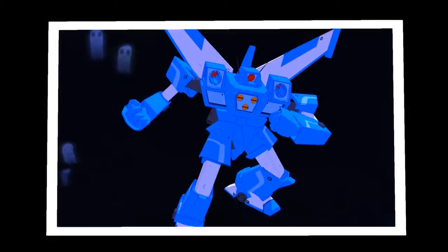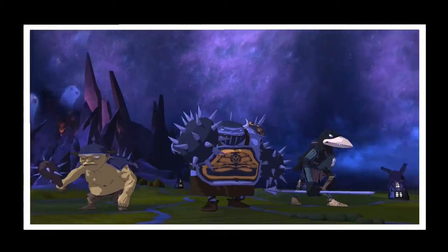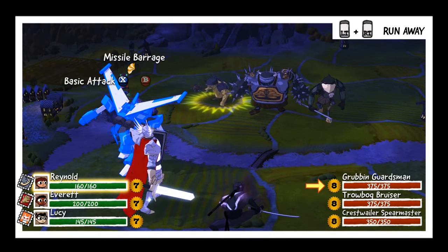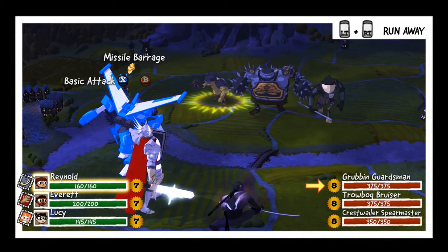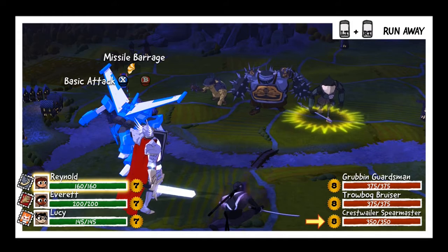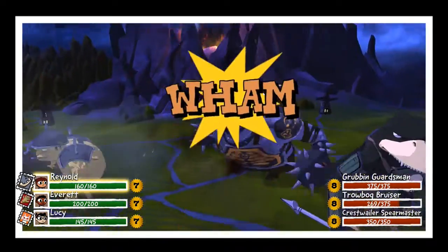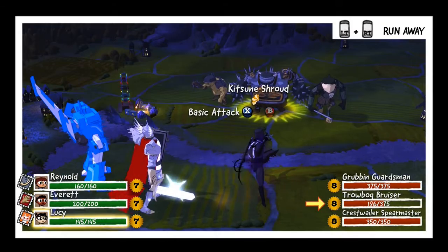The costumes we wear actually determine our moveset and how we look in battle. You can see that Raynald has turned into a transformer kind of guy. We have two options at the moment: basic attack or missile barrage. But missile barrage actually takes three turns to charge up before you can use it. So we have three enemies we can select — I'll just go for the trove bog bruiser. And so we have this quick time event where you just press the button in the right spot, the sweet spot.